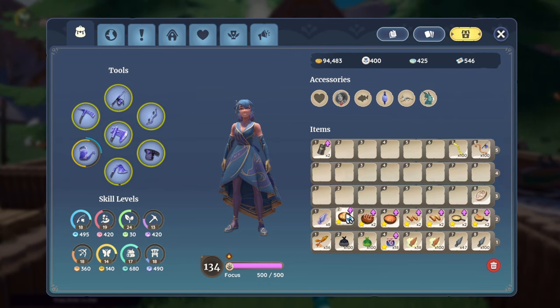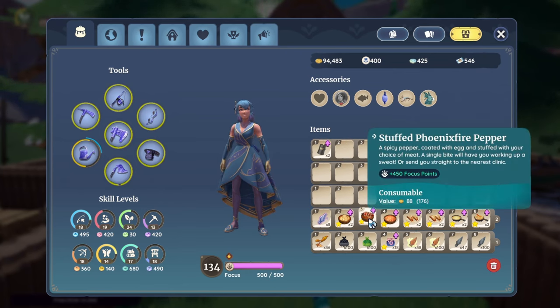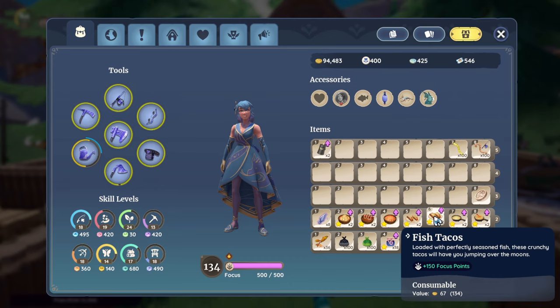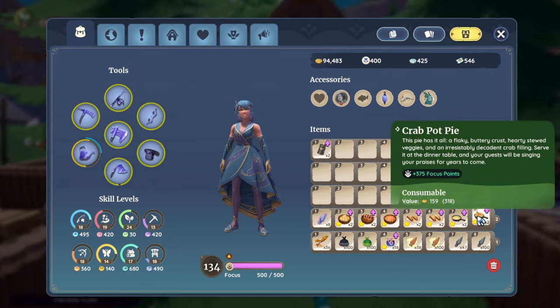Let me quickly go over the focus points for the starred versions. Chili Oil Dumplings: 114 gold each, 525 focus points. Stuffed Phoenix Fire Pepper: 88 gold per bowl, 450 focus points. Spicy Stir Fry: 93 gold each, 487 focus points. Chapasta Tacos: 106 gold each, 375 focus points. Normal Fish Tacos: 67 gold each, 150 focus points. Shep Pie: 135 gold each, 487 focus points. Crab Pot Pie: 159 gold each, 375 focus points.